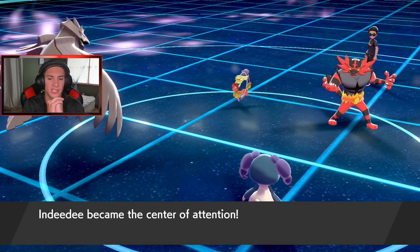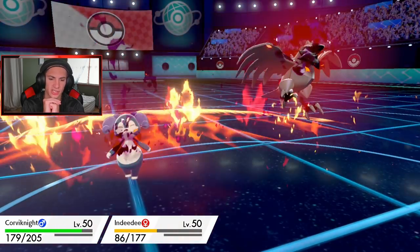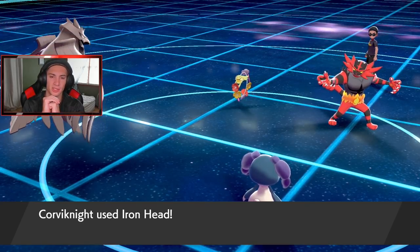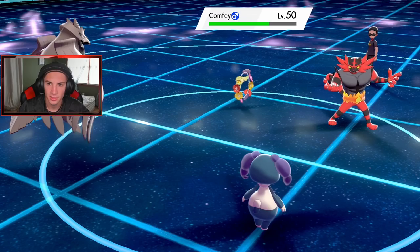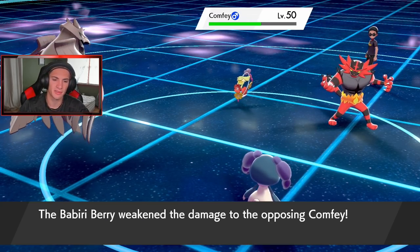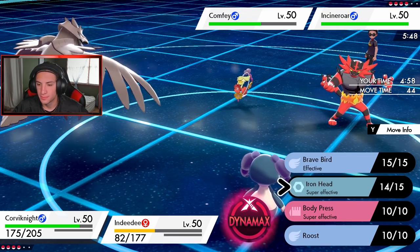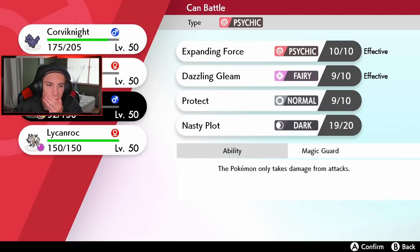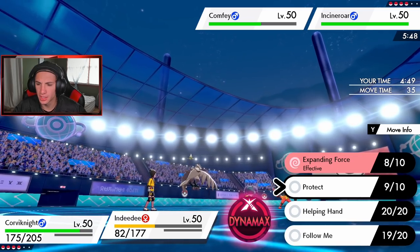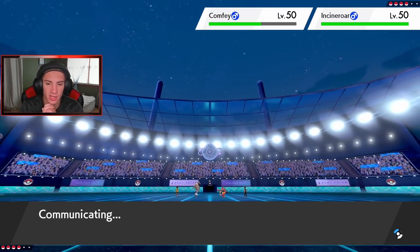Wait - why didn't that hit? Giga Drain didn't hit Indeedee because of the Psychic Terrain - it was a priority move! Burning Jealousy did little damage and he doesn't get the burn. This thing pops out a Berry. He's looking for a burn on me - this thing's a beast and probably going to heal up. Dimensions return to normal - do I Dynamax Corviknight? I'll actually just let Indeedee go down and use Helping Hand to try to KO the Comfey.